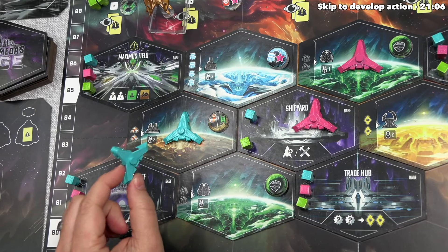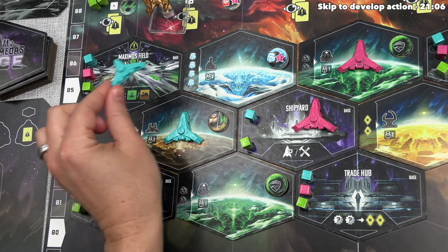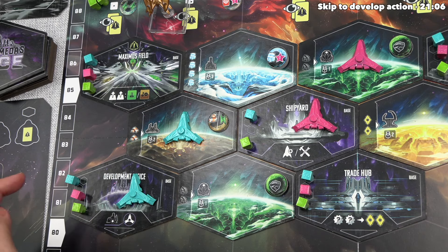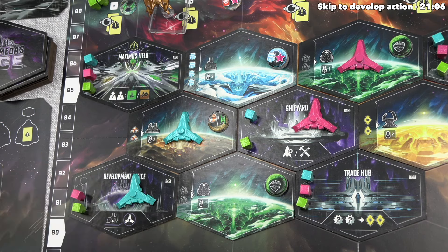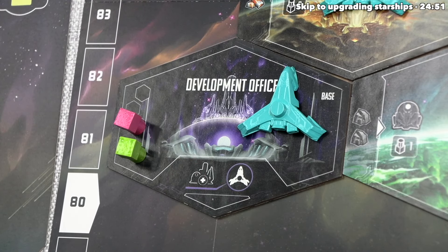The blue player can go now. They've decided to launch, going one range to the development office. That spot has one of their leaders, so as a free action they bring that leader onto their station, and then they must perform the develop action. The way this works is they select one planet that has one of their transporters and develop a building on top of that transporter.